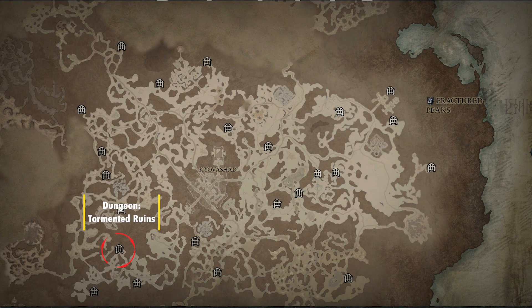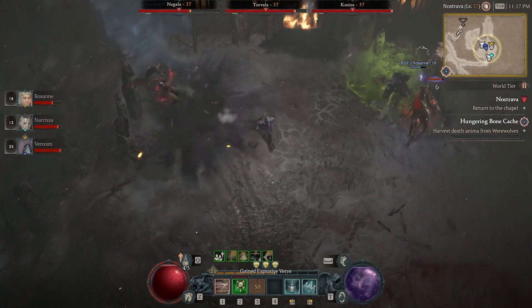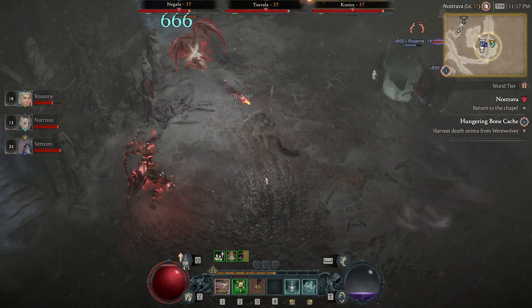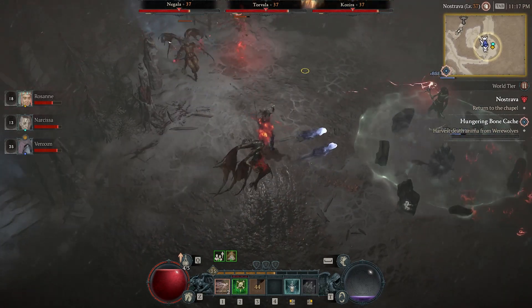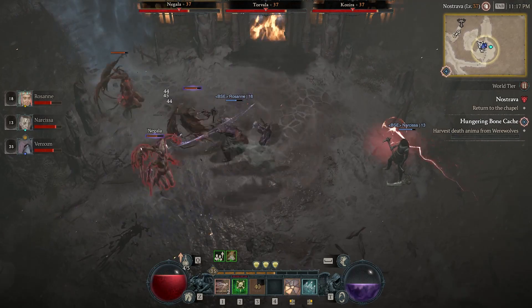Next up, we have the Tormented Ruins, which drops the Aspect of the Unsatiated. This is a Druid-only aspect and is considered a resource aspect. After killing an enemy with Shred, your next Werewolf skill will generate 20% more spirit and deal 20% increased damage.